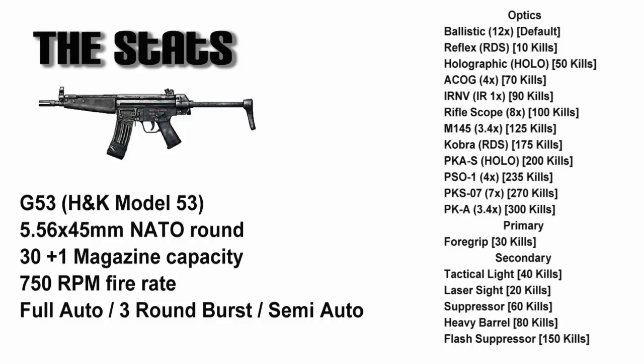The G53 is available with the normal array of optics and primary and secondary attachments you'll normally find in the engineer class. The one I'm going to focus on today is the flash suppressor, because I've found that to be the most useful attachment on it, and that one is unlocked at about 150 kills.